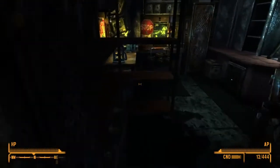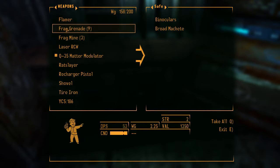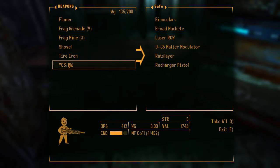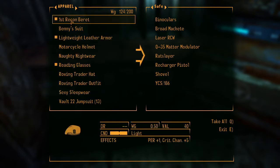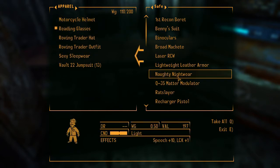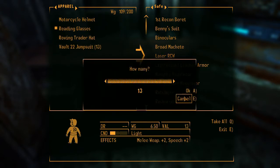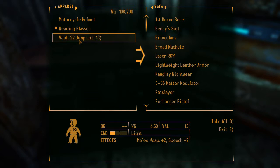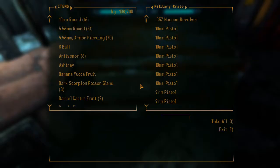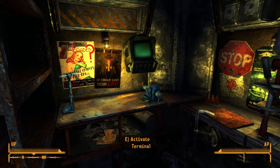So here we are back in the motel room at Novak. What I'm going to do temporarily is put all of my weapons and armour that I use habitually into this safe here, just to make sure I don't accidentally use them. The naughty nightwear — that's the one that gives me speech and luck, and that gives me charisma. So now that those are all stowed, I can take all the weapons and armour out of here and we can get to repairing.